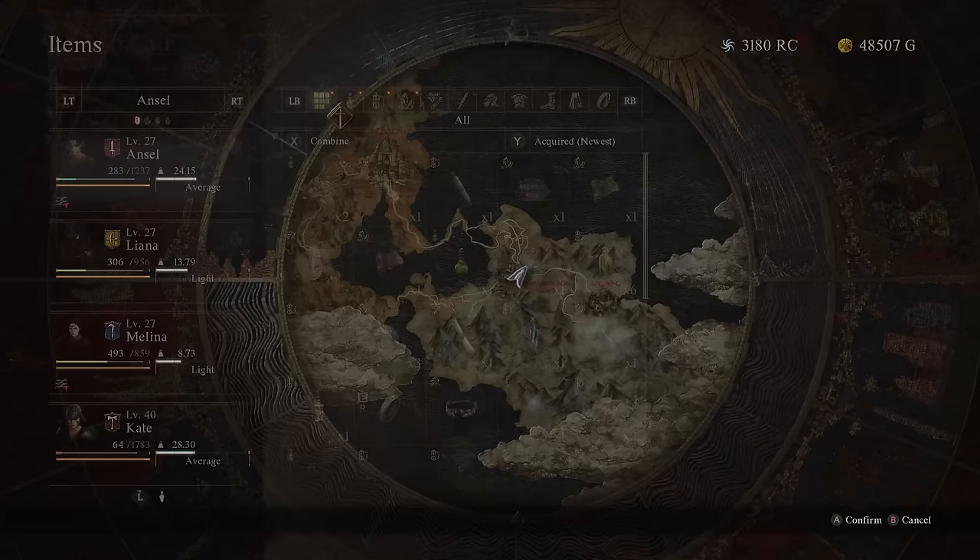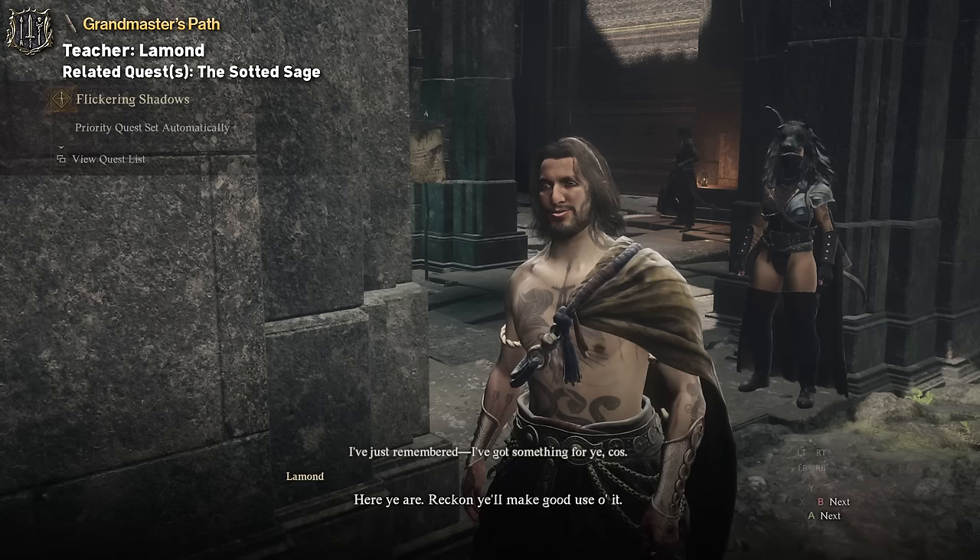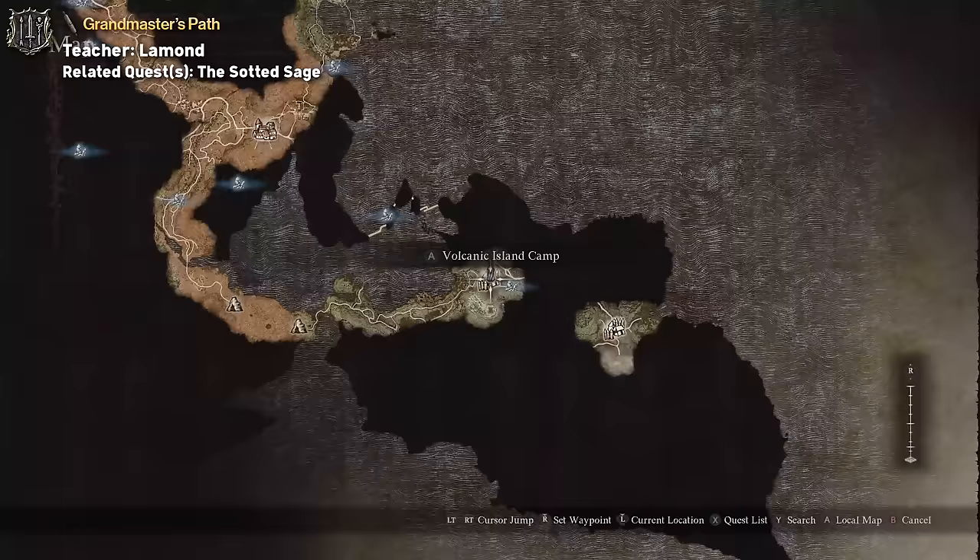And last but not least we have Warfarer. The tome for this one is Grandmaster's Path, and it grants the Rearmament skill. You'll get this one from Lammond by completing his quest The Sodded Sage. He can be found in the Volcanic Island Camp sitting next to the Hot Spring, and you can start the quest by just walking up and talking to him.